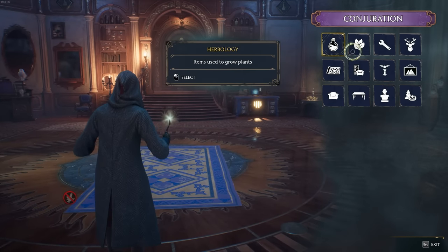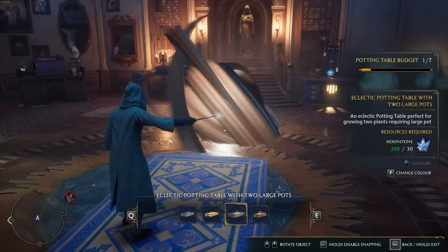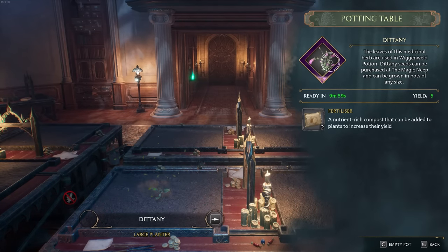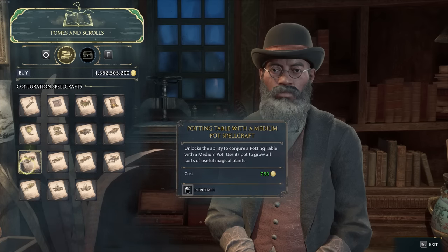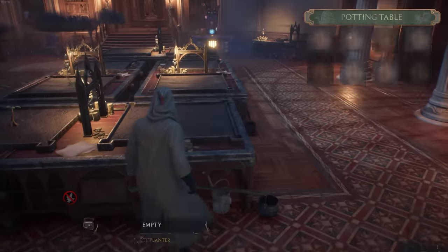Now that you can place down crafting tables, make sure you buy the right ones. Early on, I would definitely recommend buying large pot planters as opposed to their smaller and cheaper alternatives. Any plant can go in a large pot, so it gives you full access to grow whatever you want, whereas in small pots only small plants can fit. These planters cost several thousand galleons and are some of the most expensive things you'll be buying early on, so starting with a large one is definitely a good idea.